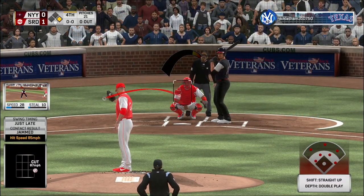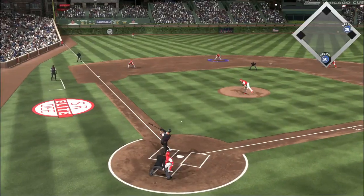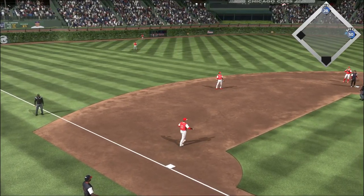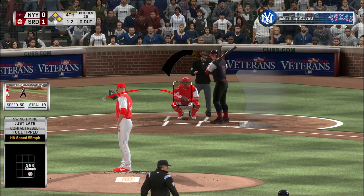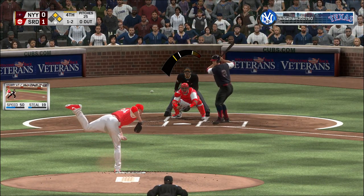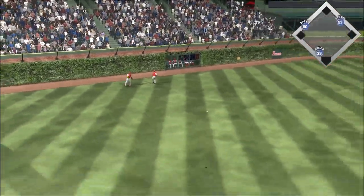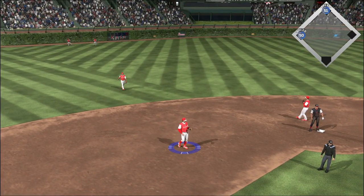Into the box, Giancarlo Stanton comes in at 0-for-1 in the ballgame. Hot shot on the ground to short, and Stanton's aboard — it's a base hit. Lying toward the gap in left center, and that finds the outfield grass for a base hit. Cabrera rounds the corner and is headed home, and the tying run comes around to score from second.